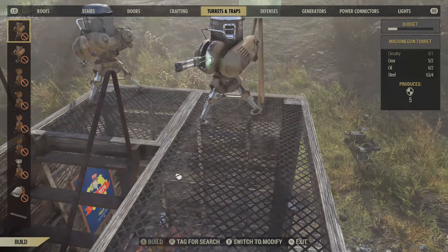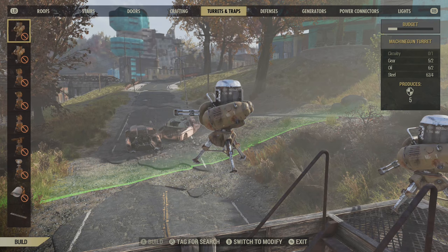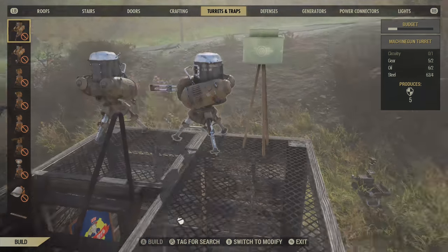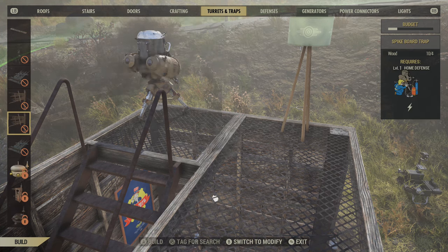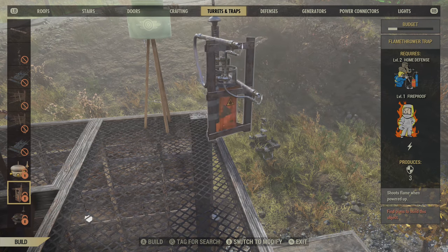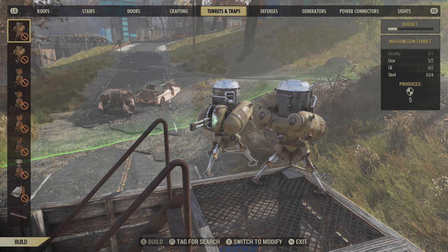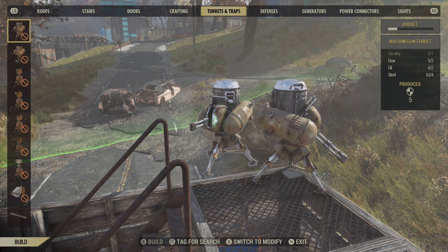We're going to have traps - basically you need defenses because you're going to get attacked by things. Like every time I come back here, there's scorched attacking my base. You don't really need any power to run these things; they produce a certain level of defense when placed. Some of them require different perks, but you can get an idea of the different weapons you can place out - spikes, fire traps. They'll provide damage to enemies as they come. I suggest putting barricades around the turrets and having them shooting from protected positions.